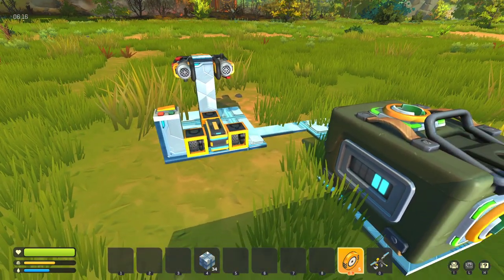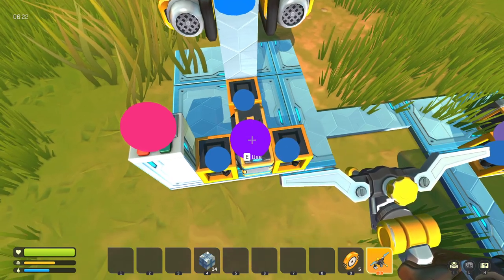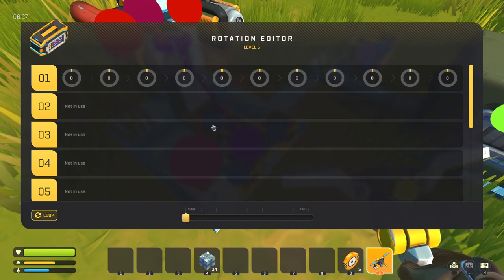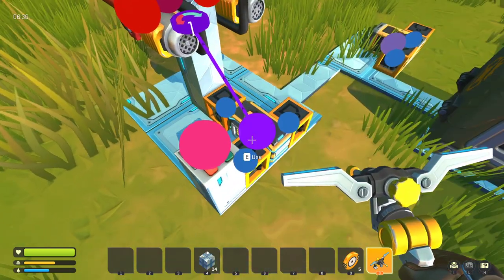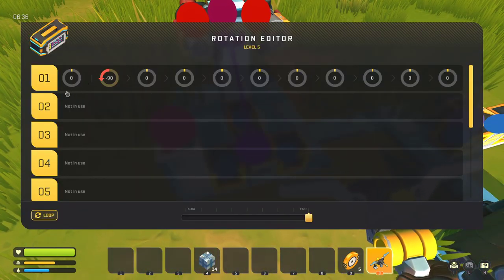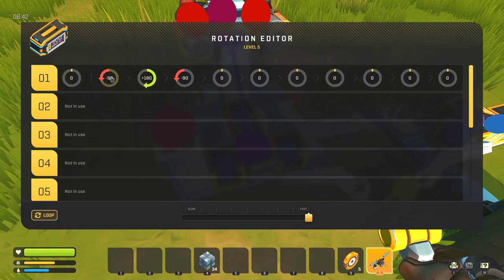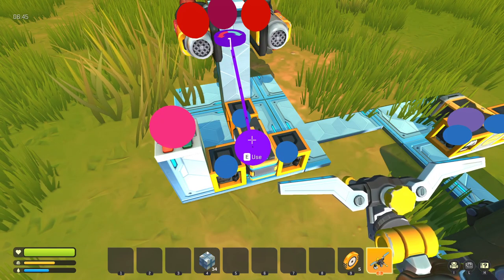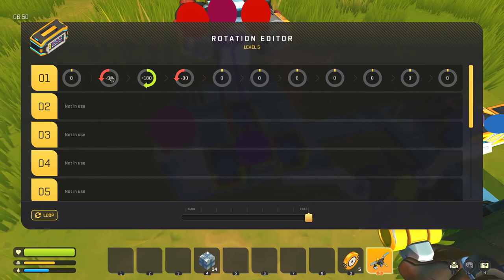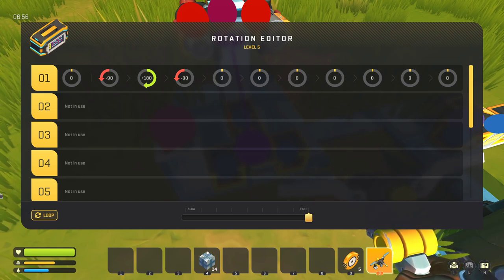This time, let's hook everything up and not forget where stuff is supposed to go. Controller set to the bearing to control the actual sweep. So we're gonna go minus 90, plus 180, and then minus 90 again. So it'll sweep 90 degrees to the left, it'll go 180 degrees to the right, and then sweep back to 90, which should have it facing forward again, and then we want that to be on loop.